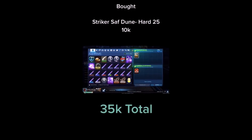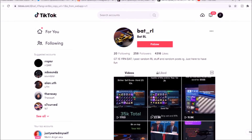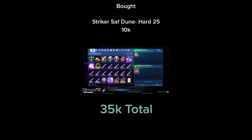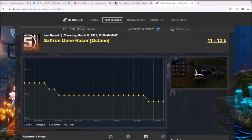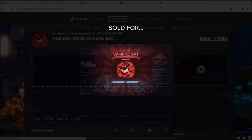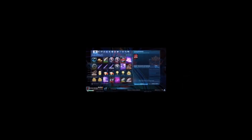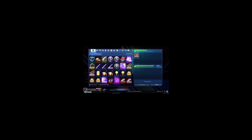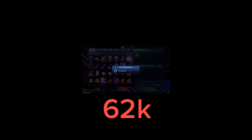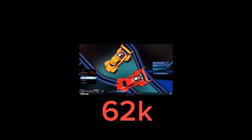Grabbing himself the number 3 spot and getting the Bronze Medal this week, it's going to go to Bats RL. He pops off massively here, paying a Striker Saffron Dream Racer — hard to sell for about 25k — plus 10,000 credits on top for a Titanium White Vampire Bat. On the spreadsheet it sells for 10k, but I think this thing sells for just a bit more than that, considering in the next trade he gets himself 62k. So he made himself 27k profit, and that is completely disregarding the fact that the Saffron Striker is incredibly hard to sell — round of applause, that is just amazing work.